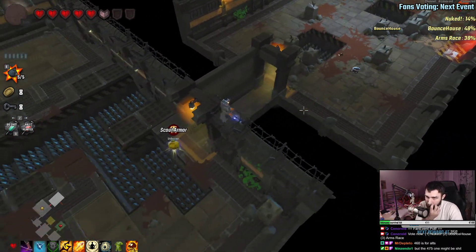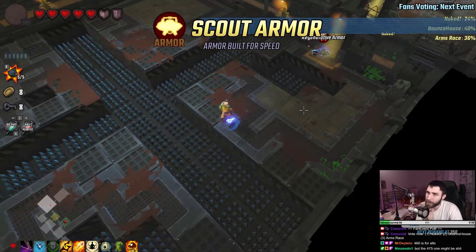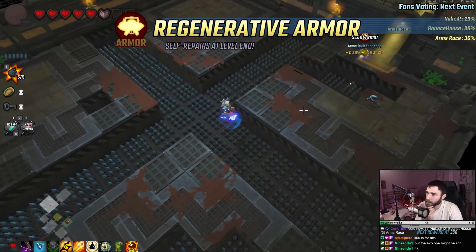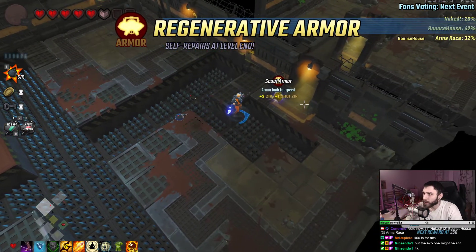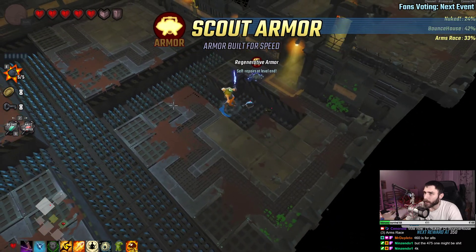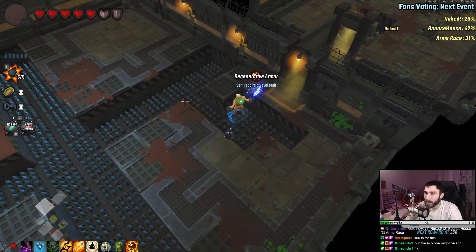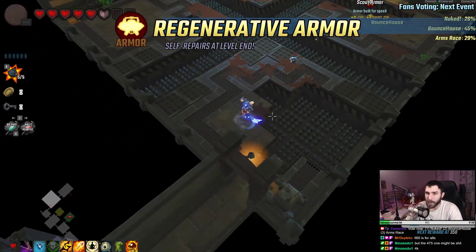Boss. Scout armor — armor built for speed. Plus 2 zip, plus 1 shot zip. I guess zip is movement speed. I'm gonna get the regenerative armor — I wonder if I don't have access to that at all now. Maybe.